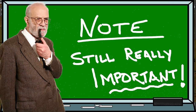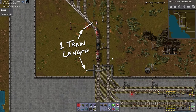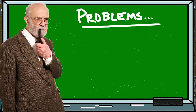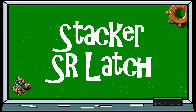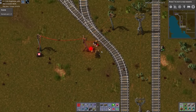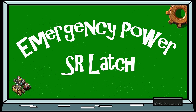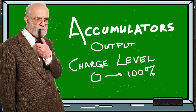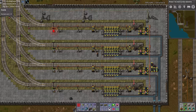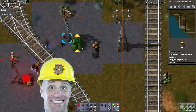Quick note: make sure you have at least one train length of space between this rail signal and the next, or you're going to run into problems. We're going to turn this rail signal on and off with an SR latch, just like the one we used to control the steam generation in the last Combinator Classroom video. But instead of using accumulator charge levels, we're going to use the total quantity of iron ore in the offload.